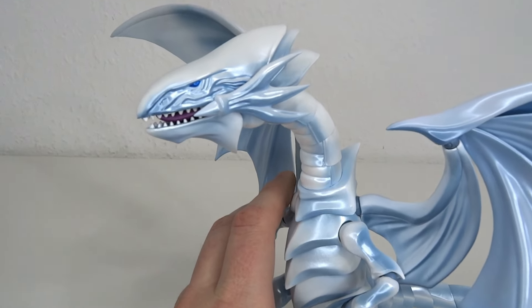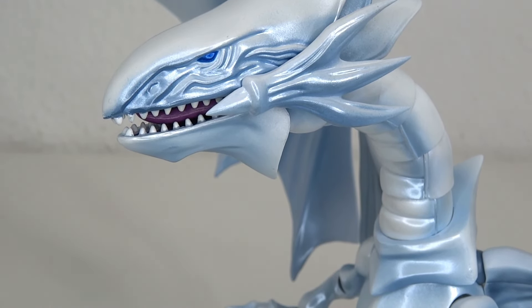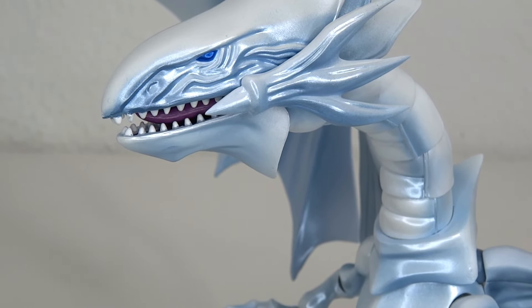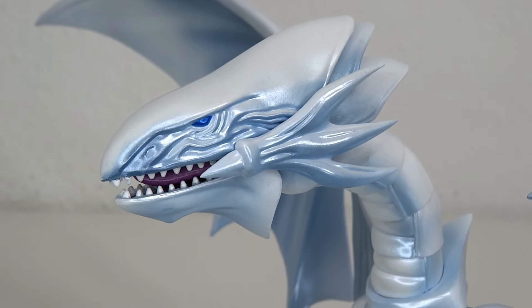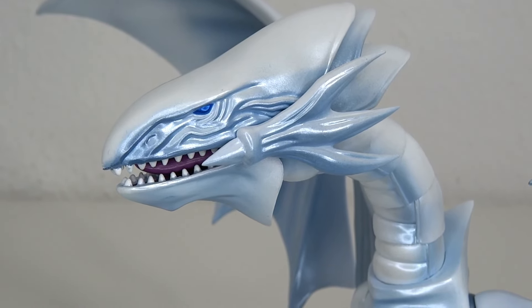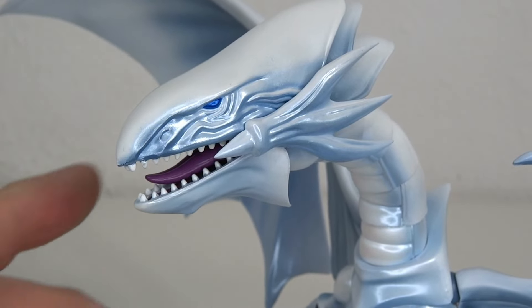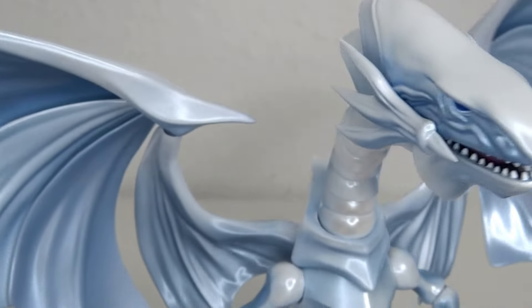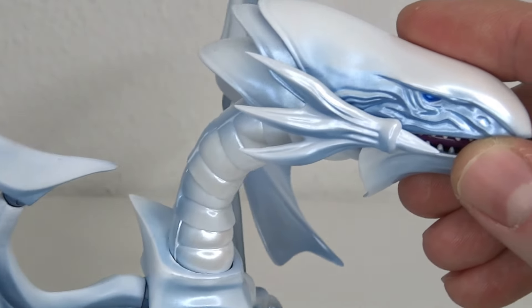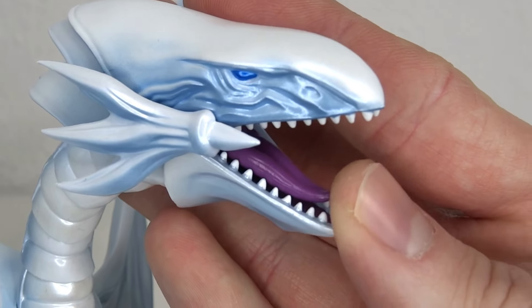Starting off with the hands, you do have all the wrinkles in there. I feel like it's a lot more accurate, because in the show the Blue Eyes often looked a lot more — I don't know — like a sausage. It didn't have the curve on the top sometimes. Also, most of the time in the show the dragon actually looked blue and not white, but they did fix that. So I'm just going to get over to the paint job.